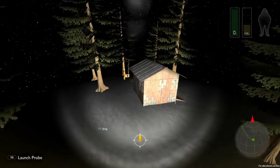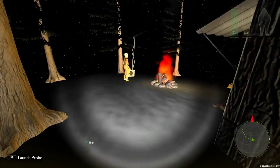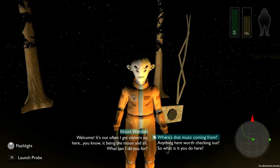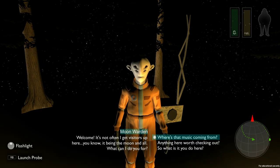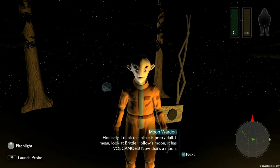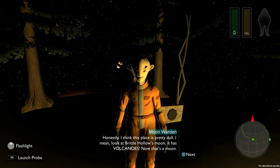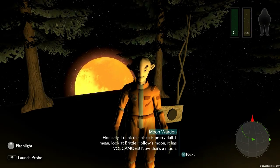All of these planets are so small they have very high rotational momentum, so it's very difficult to land safely. Hi, I came from over there - how are you doing? 'Welcome! It's not often I get visitors up here, you know, it being the moon and all. What can I do for you?' Well, anything here worth checking out? 'Honestly I think this place is pretty dull. Look at Brittle Hollow's moon - it has volcanoes! That would be a good place to explore next.'